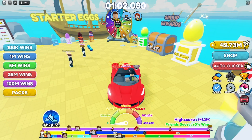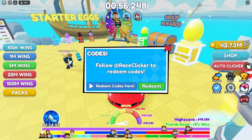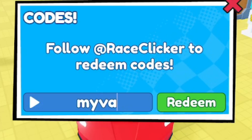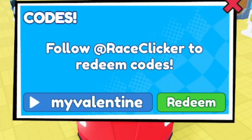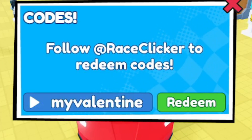Let's get into the codes. Click over on the code section and it'll pop up — this is where we type in all the brand new working codes for Race Clicker. The very first working code is called 'my valentine.' This code is going to give you a wind boost. It's a new, active code. Make sure you type the code in lowercase and exactly as shown, otherwise it won't work.